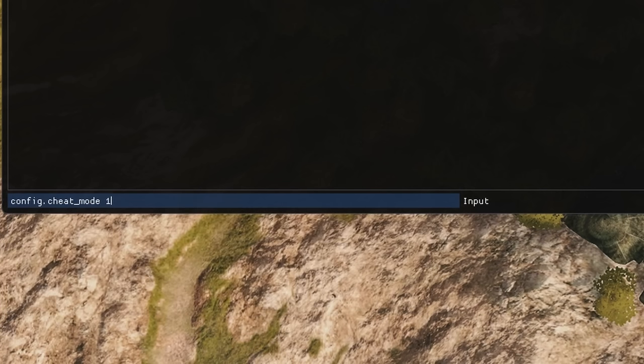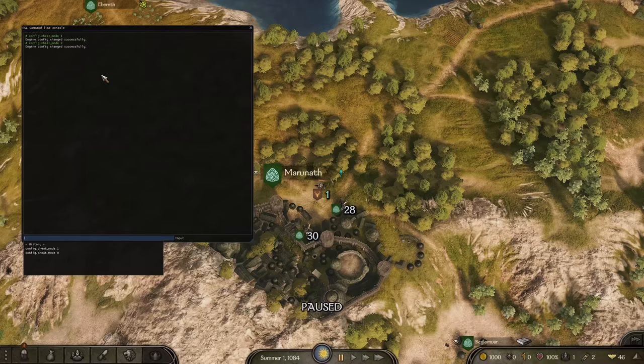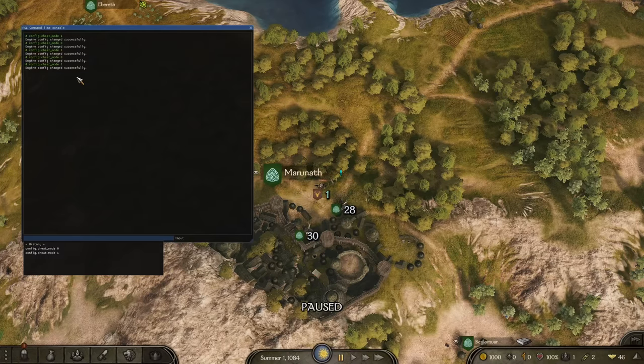If you want to turn it off, you do the same thing but replace the one with a zero and cheat mode is off. Why would you ever want to toggle it? When you turn cheat mode on, it actually slows down the loading process when you go to your inventory screen or party menu screen. It's nice to turn it off so your game runs smoother.